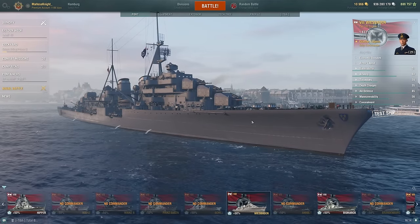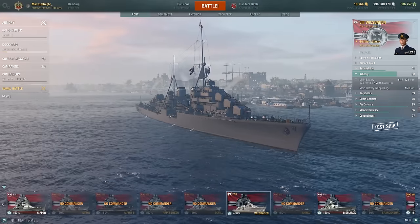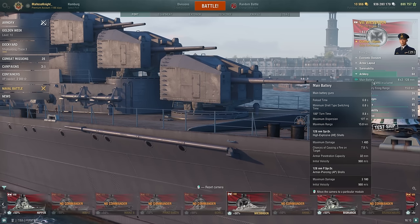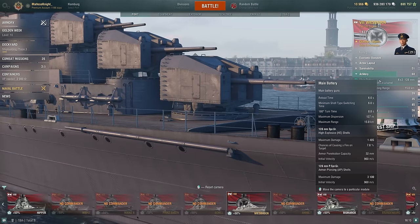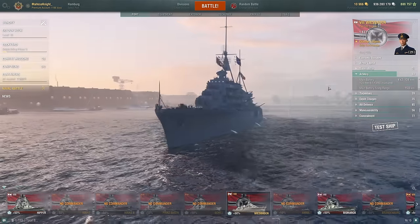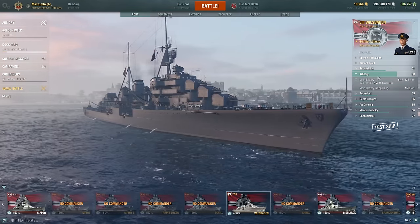For ship characteristics: survivability is 37,700 HP with 10% torpedo protection damage reduction. For reload time on the main guns, we have six seconds. They're 128 millimeters, but they do pen 32mm because they're German 128s. The German 128s are some of my favorite guns in the game, at least on the Z46. The Z46 is a tier higher destroyer tech tree ship with a reload around three-point-something seconds, so this ship has about half the reload speed. You get 15 kilometer range, which isn't too bad.